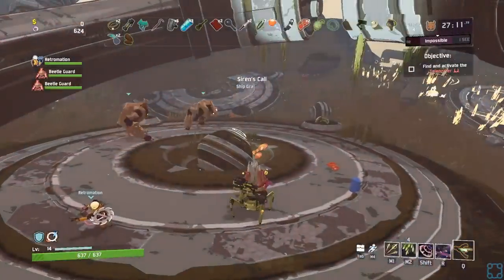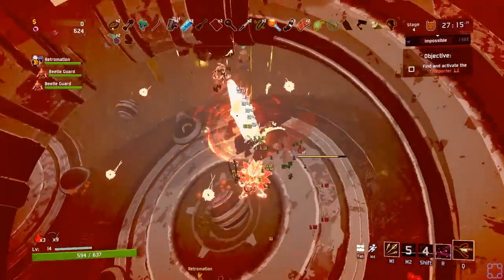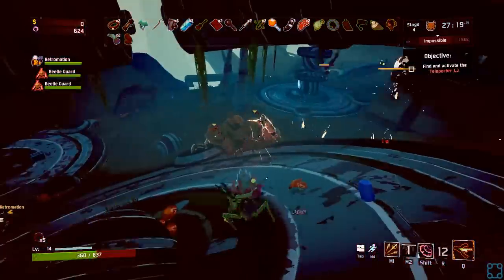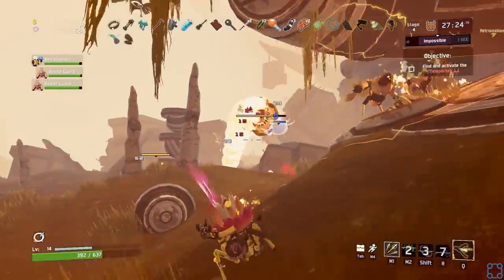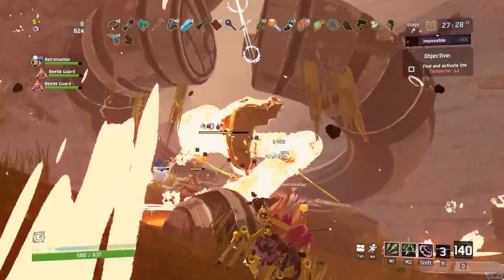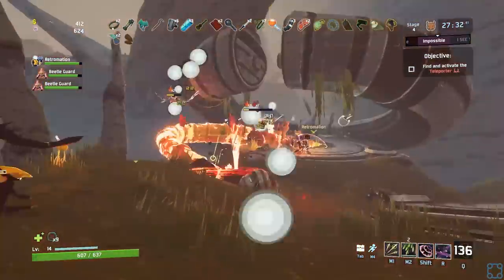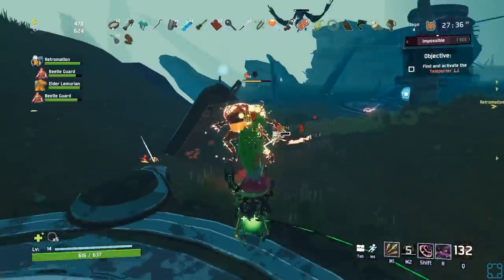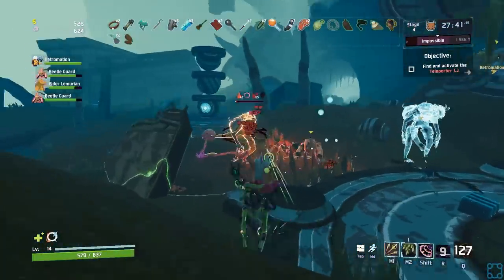I've never felt so inept at a game. Magma worm — just right off the bat. That's not just a guy who exists, that is a boss. He just spawned for some reason. I just don't want to die immediately — just run and avoid everything. Well, I got a ghost lizard, so all is well.